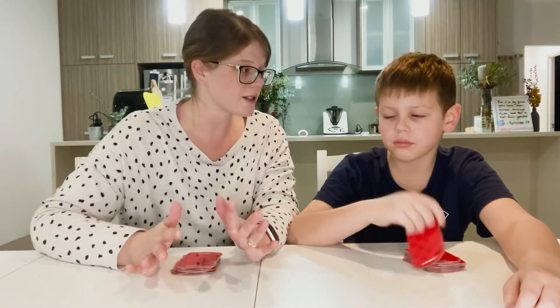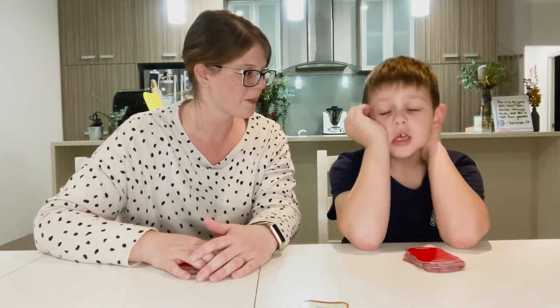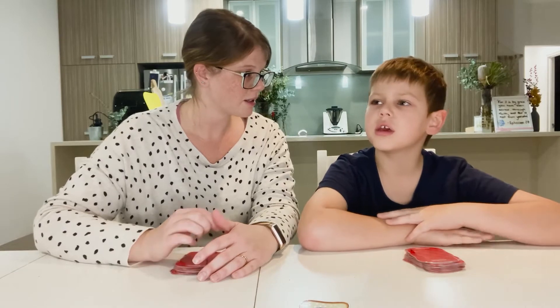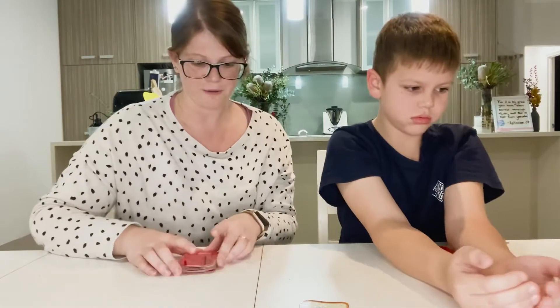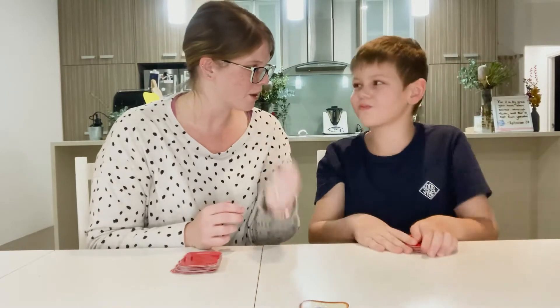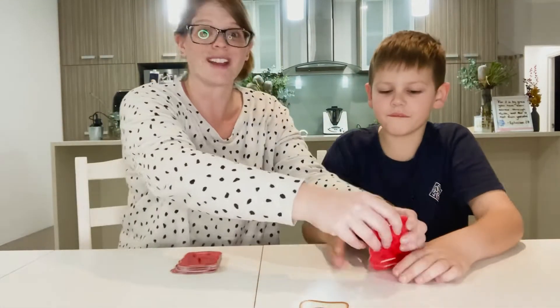There are a couple of ways to stop a muncher. What are some of the ways? You can get a slam witch, a double decker, play a thief, or play another muncher. So if you manage to play a slam witch or a double decker, you stop the muncher. And if you play a thief or a muncher, you also stop the muncher. None of that is going to make a lot of sense right now, but we will get to it.